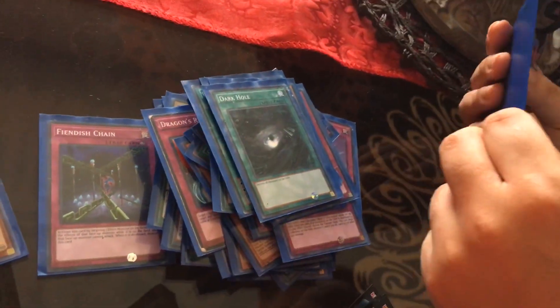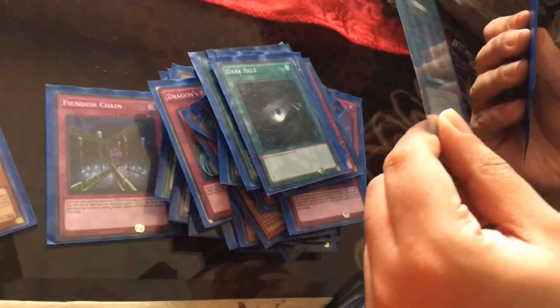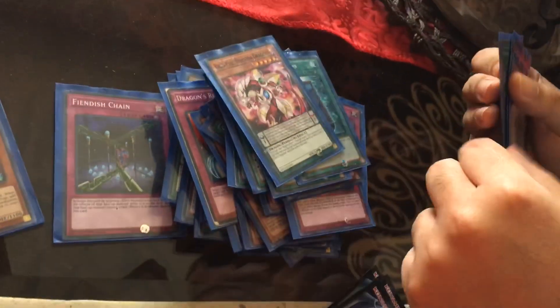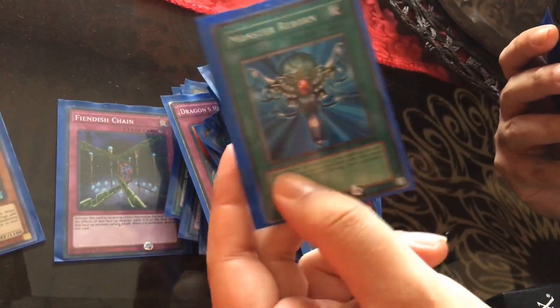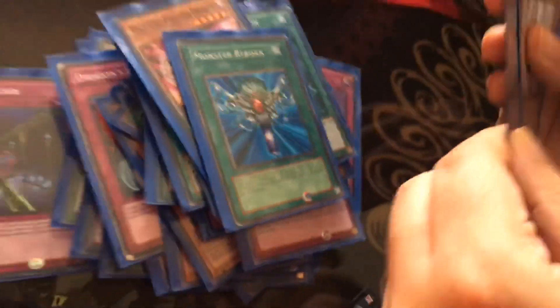Dragon Revival. I can special summon two dragon monsters - at least one normal monster for some of them. Fallen Eyes. Dark Hole - one card destroys all monsters on the field. Goodbye, bang. Book of Moon - still useful. Pressure Dragon. Monster Reborn - I don't know if they use those anymore. Torrential Tribute - all monsters on the field are destroyed. Master with the Eyes of Blue. That's my deck profile.